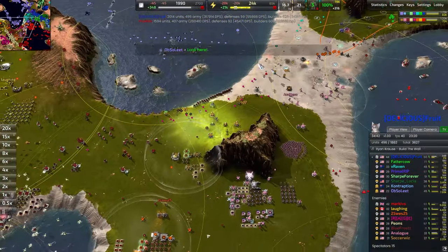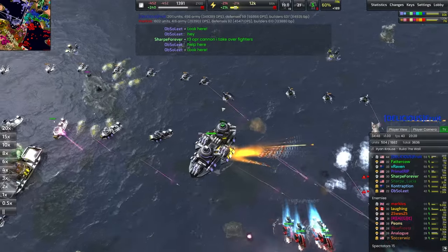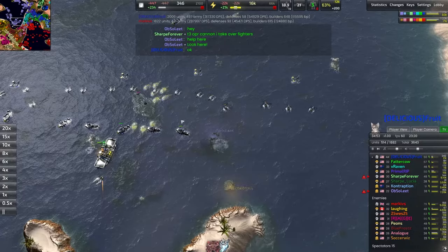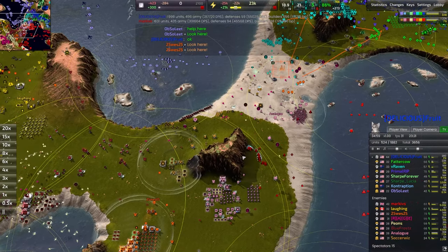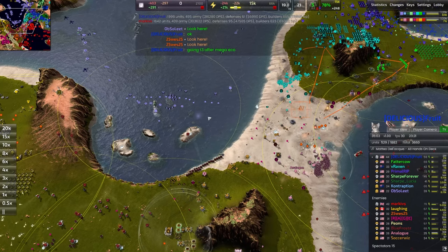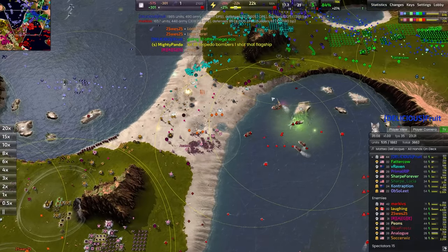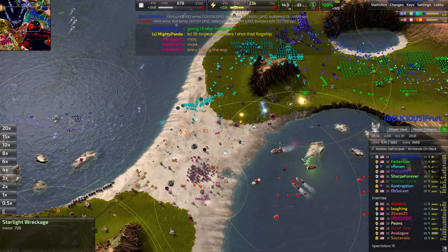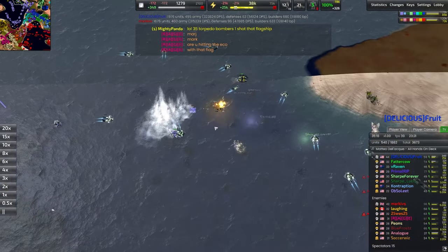Torpedo bombers here to save the day once more — there goes that ship, actually reduced to rubble, so it will not be refloated. It's quite dangerous. Very nicely done to get those torpedo bombers out. It's sort of a failure on Obsolete's behalf not to move those anti-aircraft ships forward, but frankly with this many torpedo bombers it doesn't even matter — they can just drop the torpedoes and even if you shoot them down, the torpedoes will find their mark. There's not really great counterplay to it other than going into aircraft yourself.